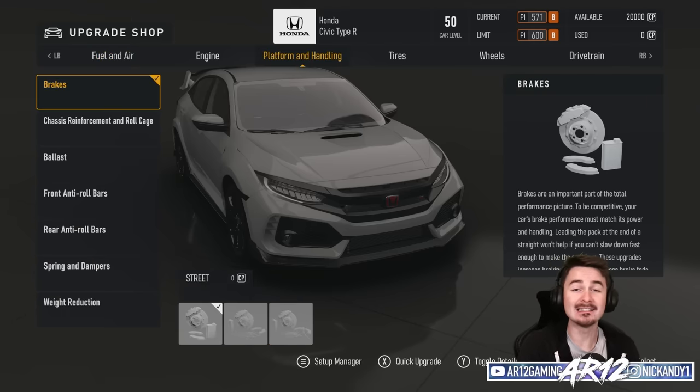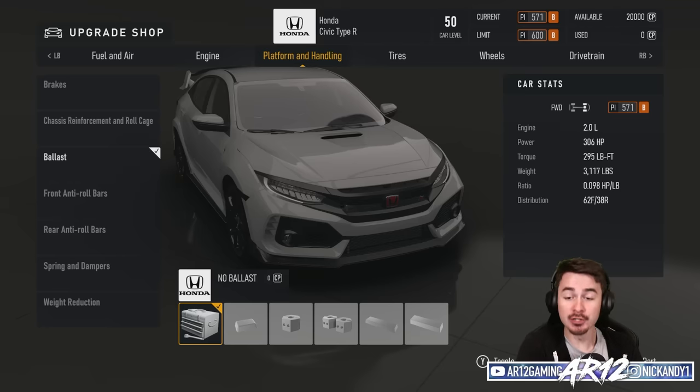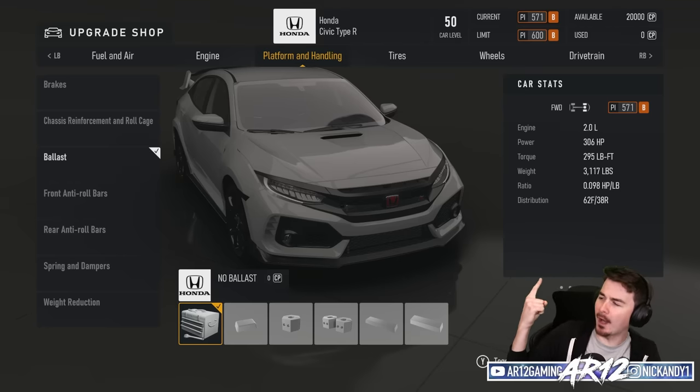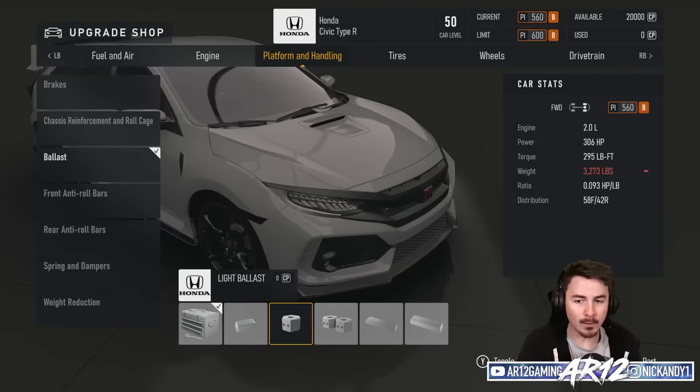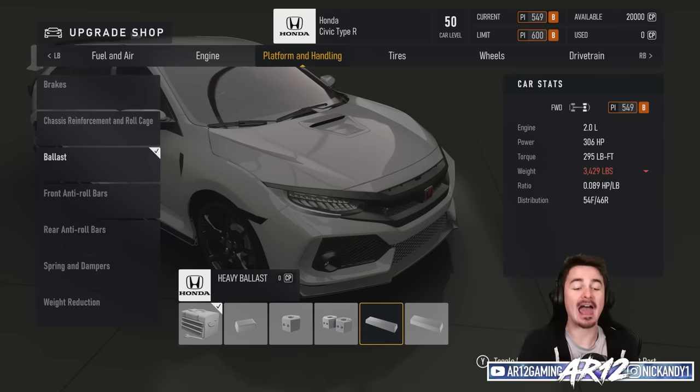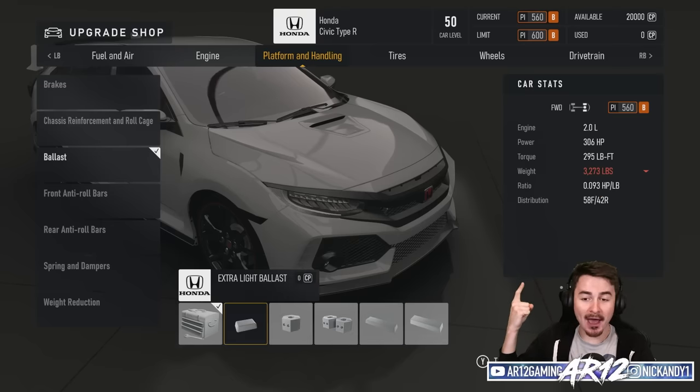When we get to performance and handling, that's where we've actually got some new stuff. For example, ballast — ballast is essentially extra weight that you can add to your car to make it heavier. With no ballast on the Honda Civic it's 3,117 pounds. You can go extra light ballast, lightweight ballast, medium ballast, heavy ballast, and extra heavy ballast, going up to 3,500 pounds.